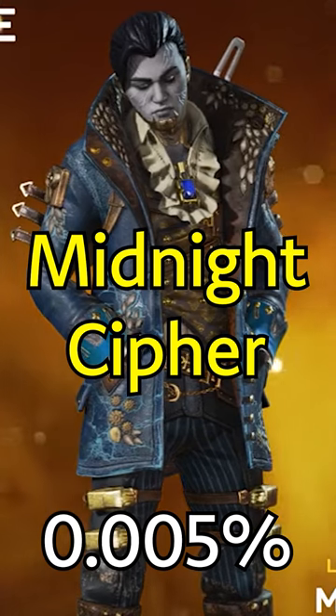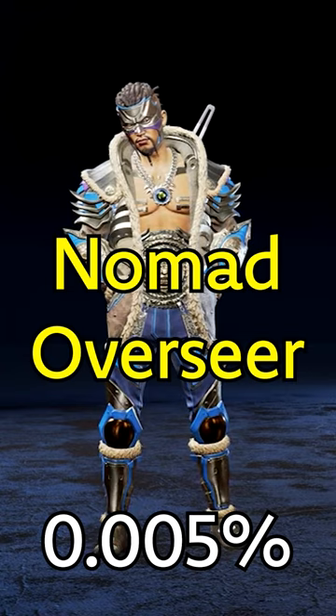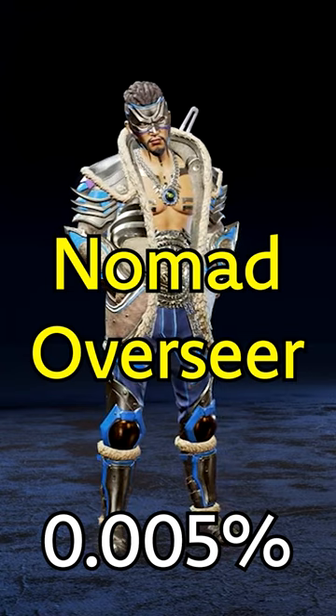Midnight Cipher. My favorite Crypto skin by far. Number 4: Nomad Oversteer. This skin is so rare that a lot of players don't even know it exists. Number 3: